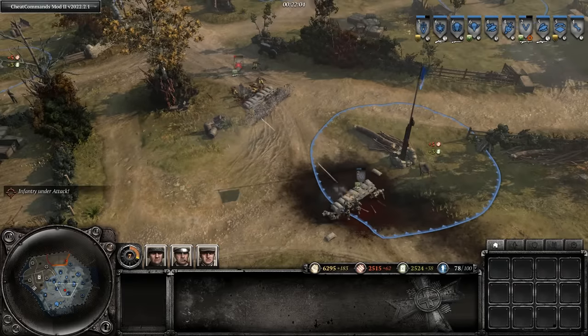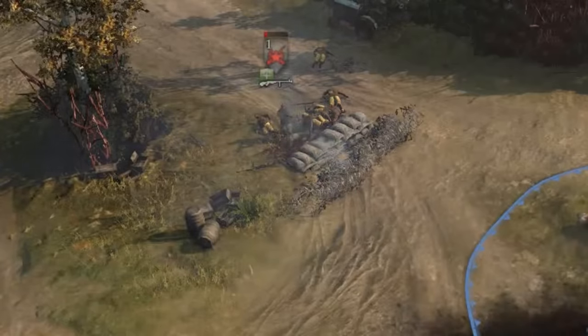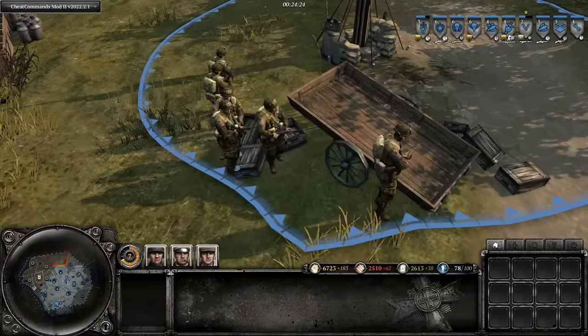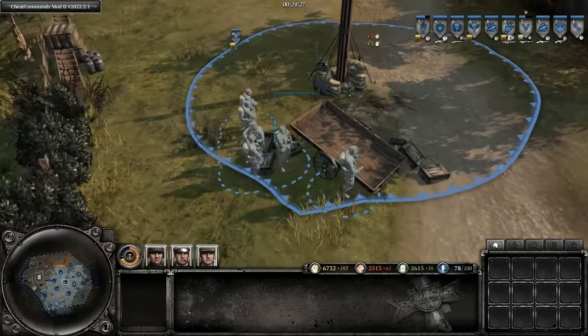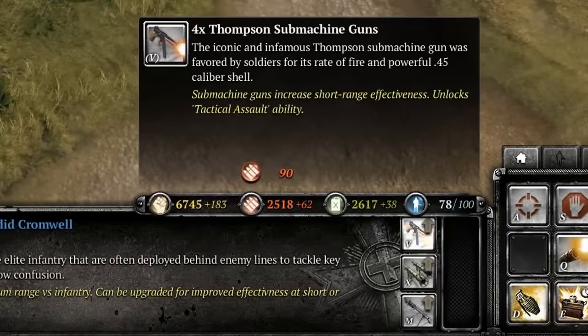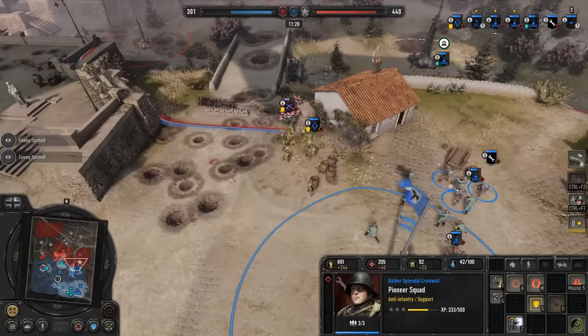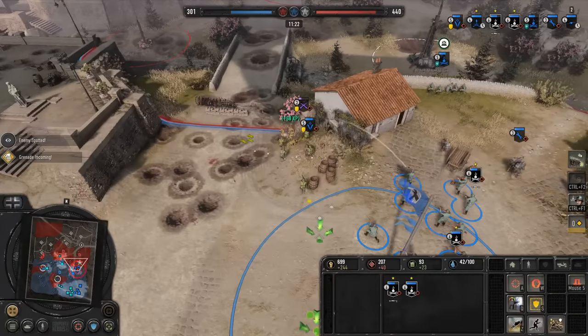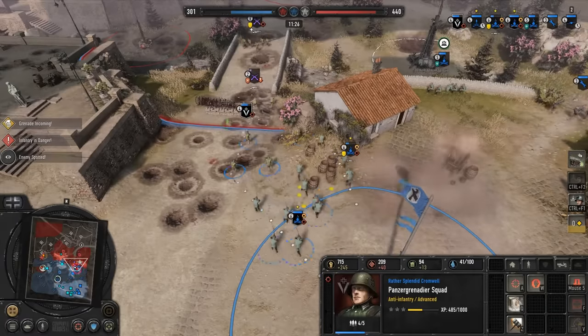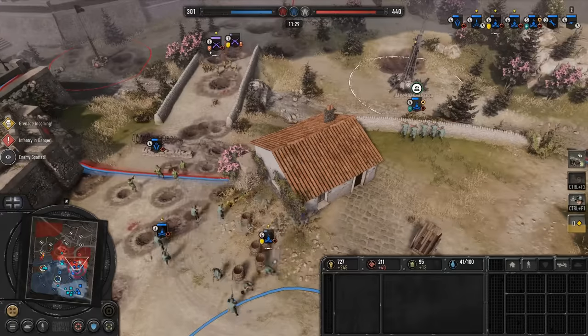But once both units have their respective upgrades, the dynamic is completely changed and the Penults get stomped by the Grenadiers. We can see this type of choice the player has to make throughout all different types of units in Company of Heroes. Take the US Paratroopers for example. They have the choice between machine guns, bazookas, and thompsons, depending on how the player wants them to fit into their army composition and what role they want them to fulfill. This is one of the many choices the player has to make to create a balanced composition of multiple roles to adapt to all situations in the game.